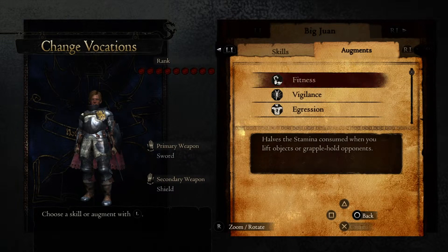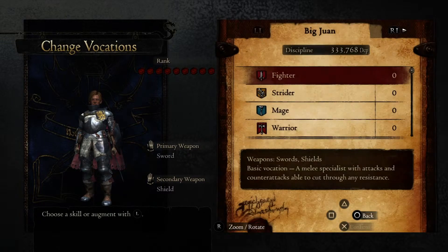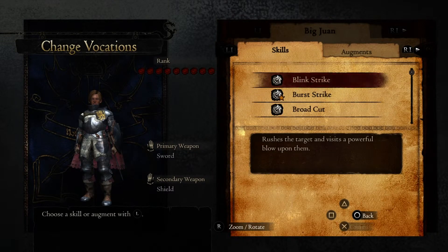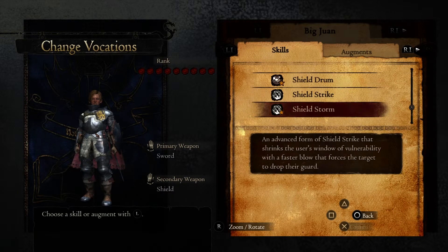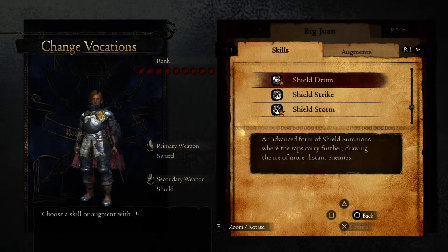What about inclinations for a Fighter? A Fighter is there to draw attention — it can have moves like Shield Drum. If we go to the skills, Shield Drum can draw the attention of enemies, helping you take up a position, for example behind a Saurian to slice off its tail. It can also draw the attention of huge Gore Cyclopses or Prisoner Gore Cyclopses in the Bitterblack Isle, giving you an opportunity to act in battle.